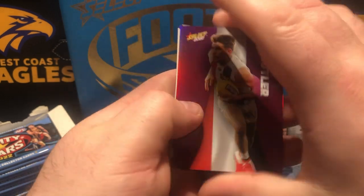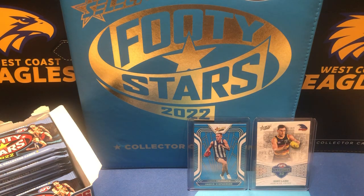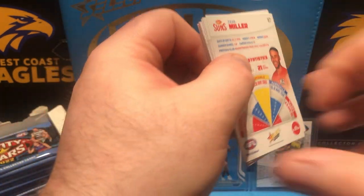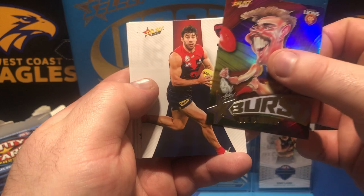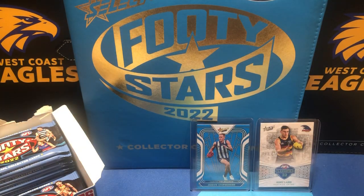There we go — Cam Butler. Do love these; anything shiny just catches the eye, just like a magpie collecting everything shiny — that's why we open these boxes, we want this shiny stuff. Let's go, got ourselves another burst — the paint burst, this time it's the Joe Danaher. As my pile collapses to the side here, just move that away.